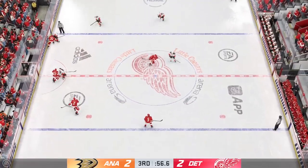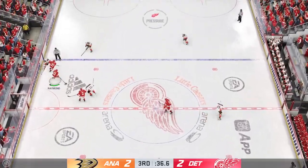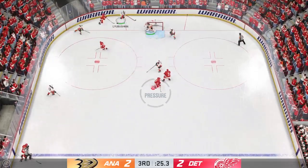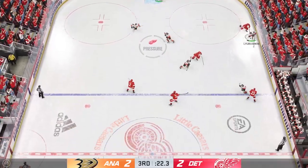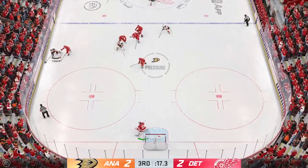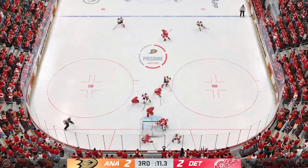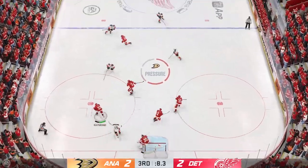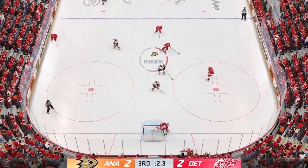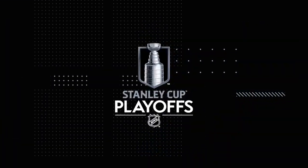Approaching the final 60 seconds of this one. Grabbed along the board by Vetrano. The Red Wings gain control of the puck against the wall. Looking to make something happen along the boards. The Ducks play it along the boards, along the half wall. Here he is in front — and does it again! The Red Wings gain possession along the wall. Loses possession after he takes a little hit.